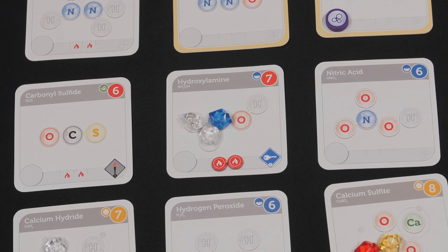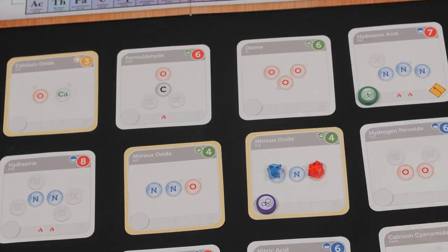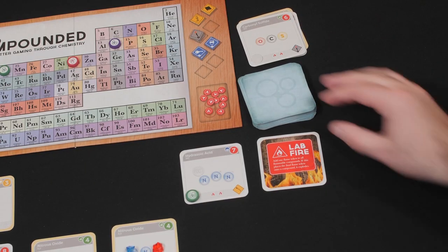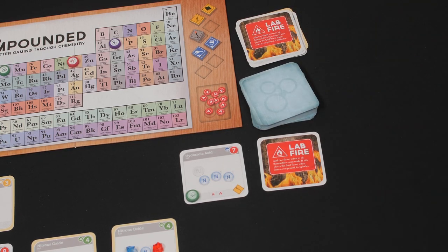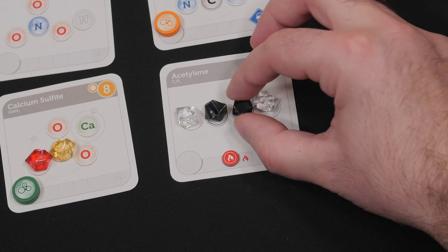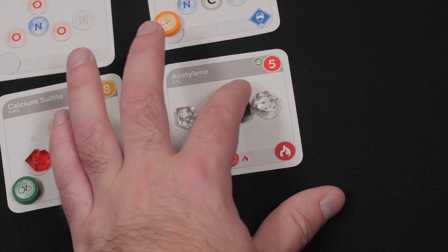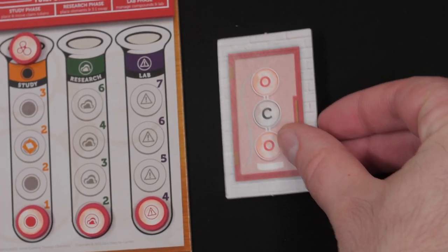If the exploding compound is unclaimed, the lead scientist gets to choose where those elements scatter. Any gaps left in the research field after a lab fire are then filled with cards from the top of the compound deck. Note that two lab fire cards cannot occur during the same turn — if a second lab fire card is revealed during the same lab phase, discard it and continue refilling. One exception is that a volatile chemical reaction can be triggered, which is treated differently than a lab fire.